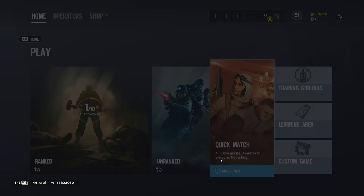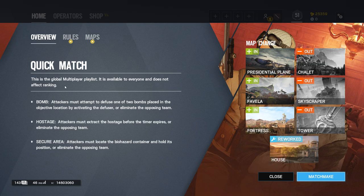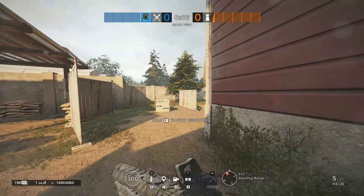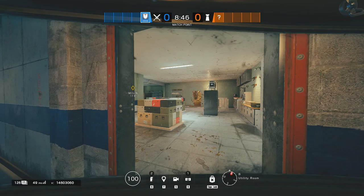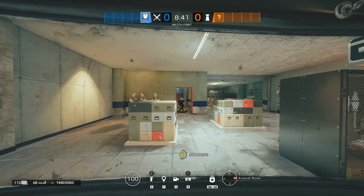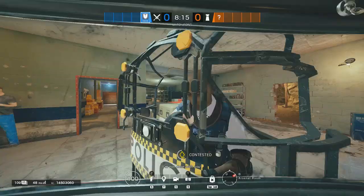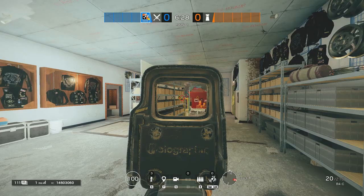This game is all about the game modes, so not only as an attacker do you want to get into the building, but your goal is to do the objective. In Hostage, you have to rescue the hostage by running with him outside of the building. In Secure objective, attackers have to be in the objective room, called the Biohazard container, for 10 seconds. If any defender steps into the room, the timer stops, meaning the round can be stalled a lot. Finally, the only competitive game mode: Bomb.